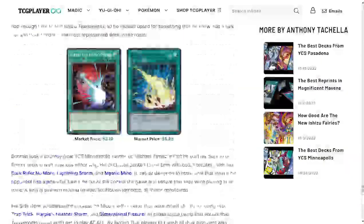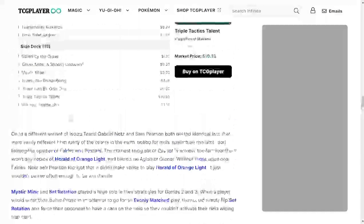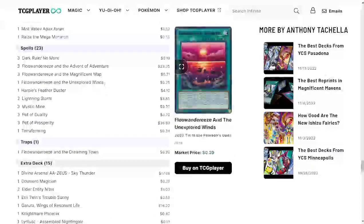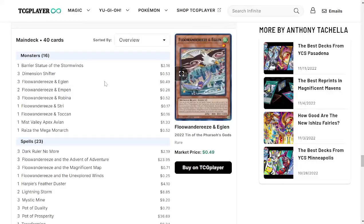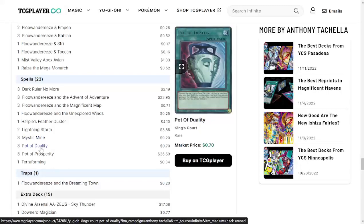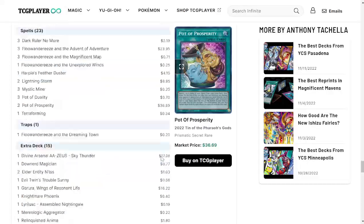So these are the best decks from YCS Pasadena. Not surprisingly, Floowandereeze made it because the ability to banish is key to beating a lot of these new meta decks — Spright, Ishizu Tearlaments, whatever you want to call it. Floowandereeze thrives off being able to banish, so I can completely see how this deck is competitive. This is definitely a dope deck and I'm going to be looking at it in more detail, maybe messing around with some ratios. I do like the addition of Mystic Mine. And if you don't want to run Pot of Prosperity, you have Pot of Extravagance as a substitute — though I think Prosperity is a little better. Extravagance is way cheaper, about a dollar compared to almost $37.